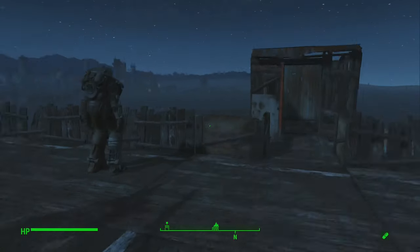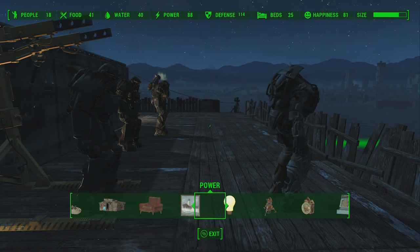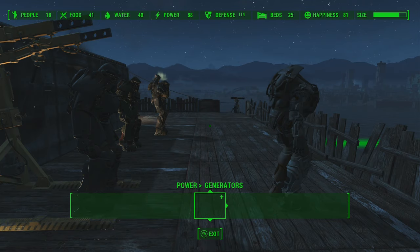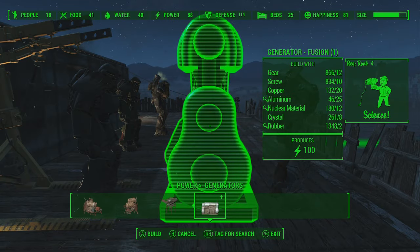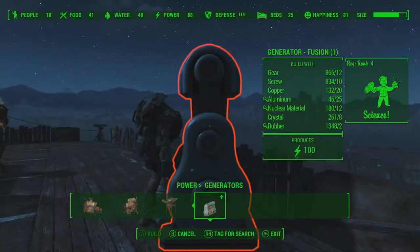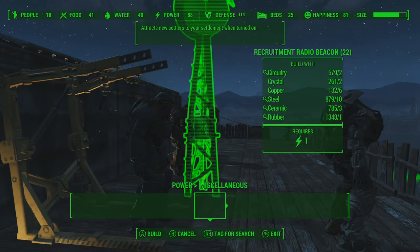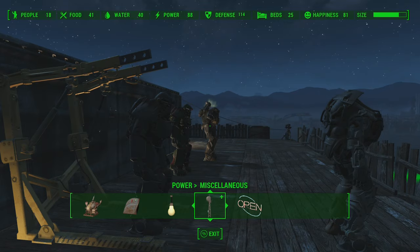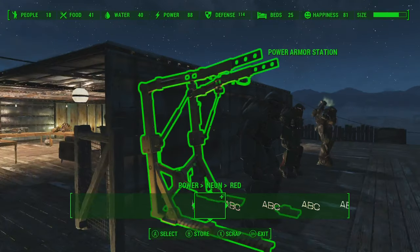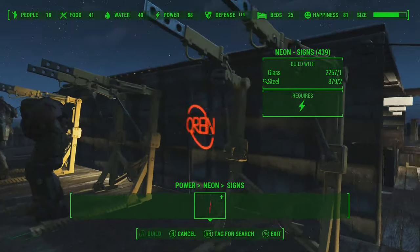I want to show you this too — it's pretty neat. Some of the new things you can build: one is a generator that produces 100 power, which is a stupid amount of power. And you can do neon signage now, which I actually like a lot — I think it's super neat.